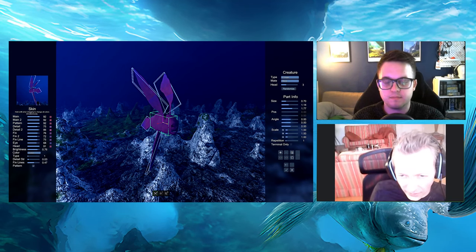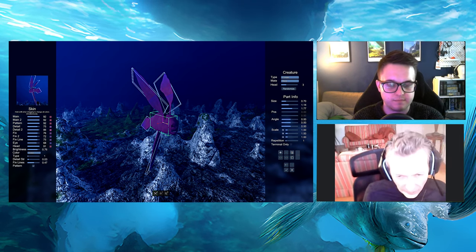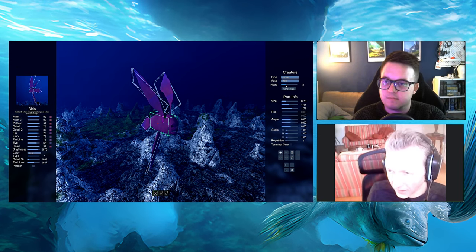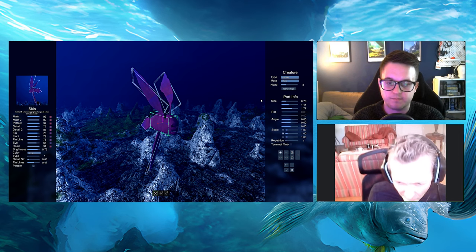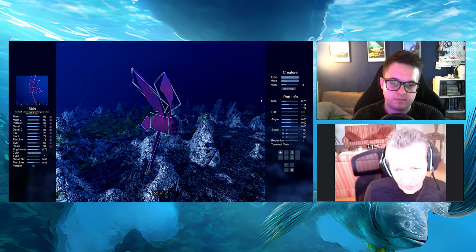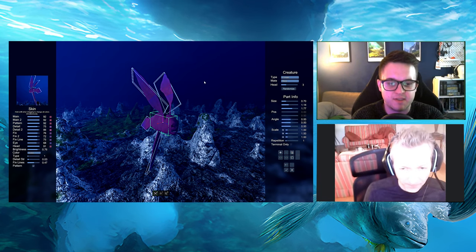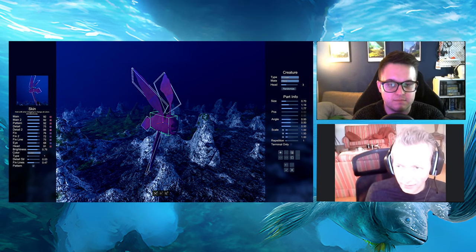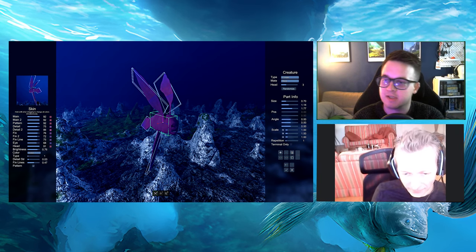The next major update for Ecosystem will actually be adding a lot of new heads and skins to the game. Right now we have something like nine, but the first batch we're working on now will add four more. For the update, I'd like to get that to another eight or nine — possibly almost doubling the amount of heads available right now. Players have been asking for a bit more customization and differentiation between fish.